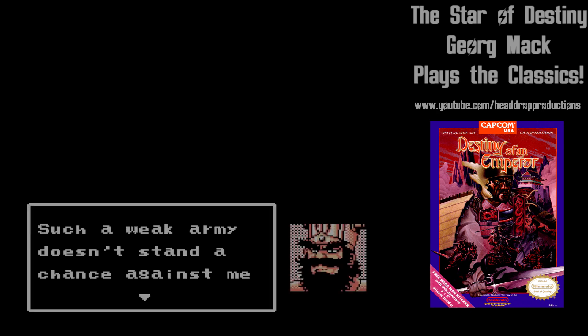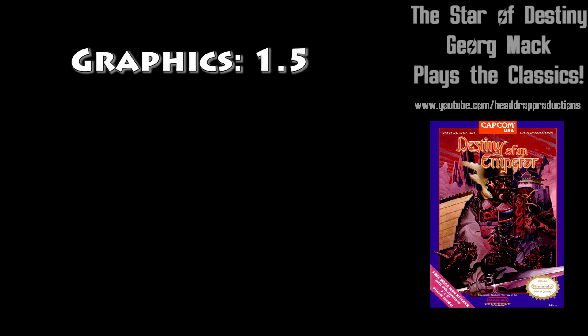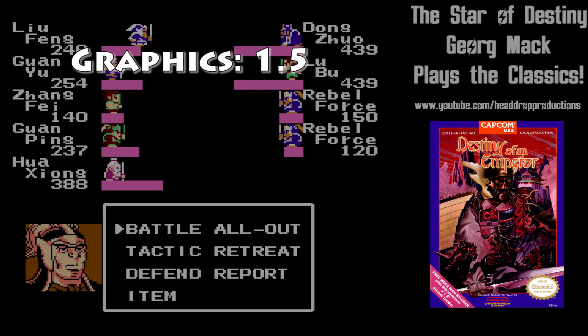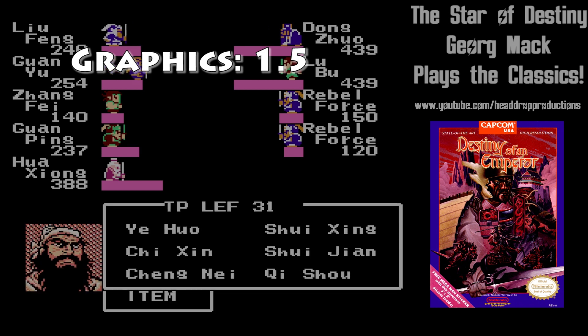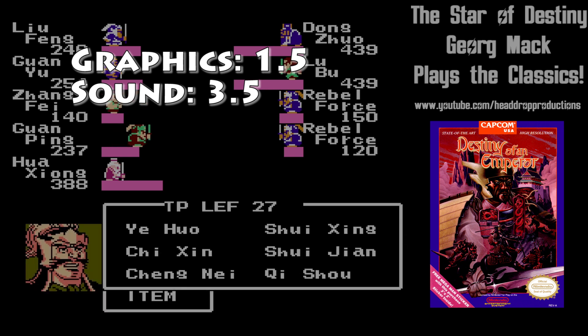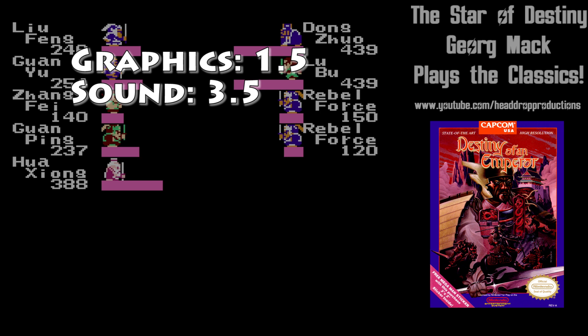When it comes to grading Destiny of an Emperor on NES, graphics get a 1.5. The sprite work isn't very appealing. I do like the character portraits, but they seem to have only a few different bases and then slight variations on each. Sound gets a 3.5. The music is very good, which I've come to expect out of Capcom.